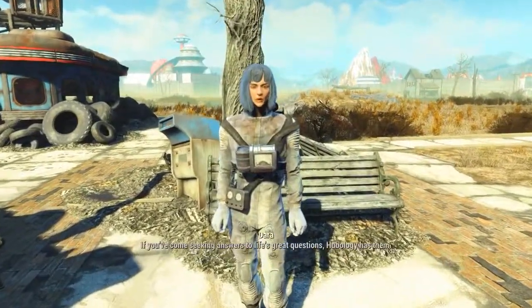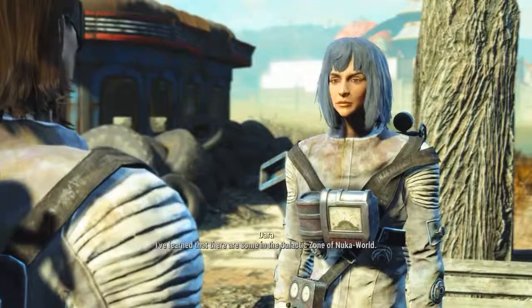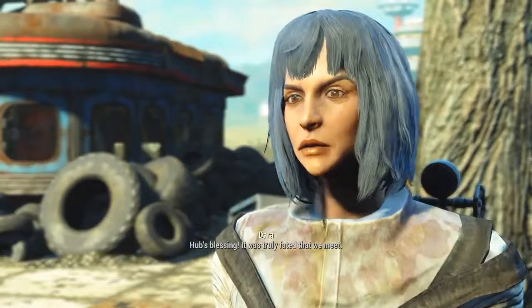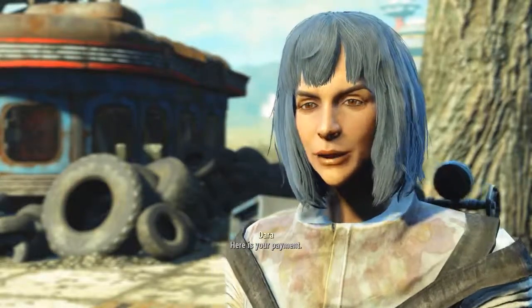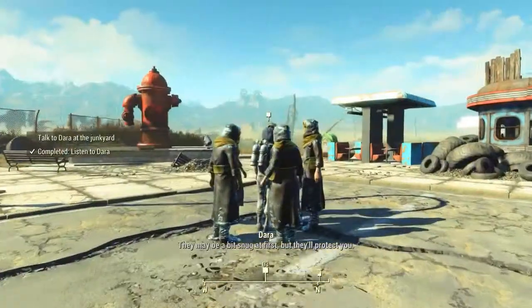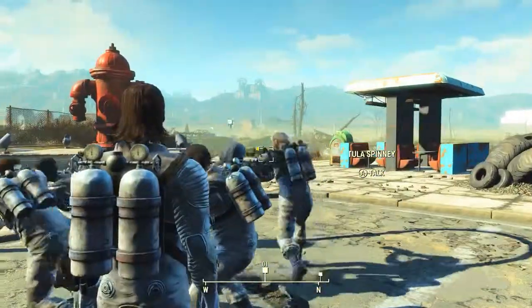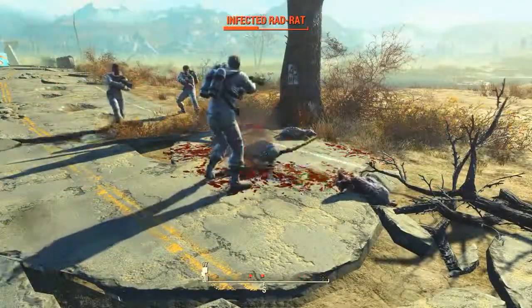Once we get all five spacesuits we want to head back to Dara, who is still at the Hubologist's Camp. At this point I would suggest that you save the game because this quest beyond this point gets really buggy. A lot of the NPCs get stuck on things or die or don't spawn in the right place. So definitely save before continuing. But apart from the bugs it's really simple, so just keep doing the quest and we're going to skip forward a fair bit. It doesn't matter if anyone dies getting up to this point.